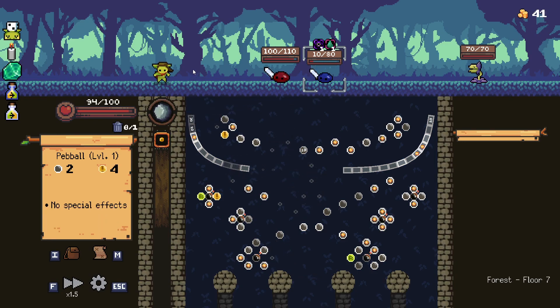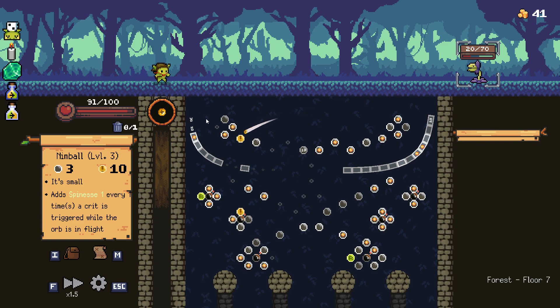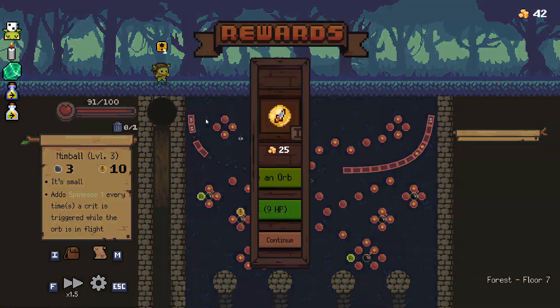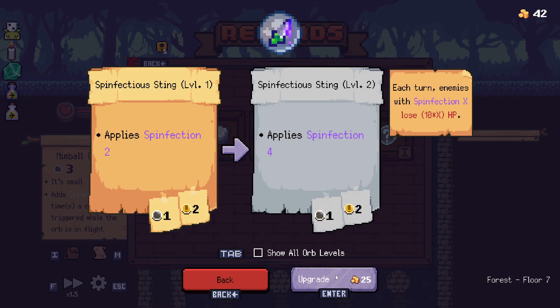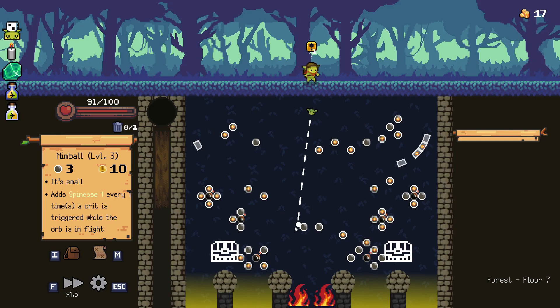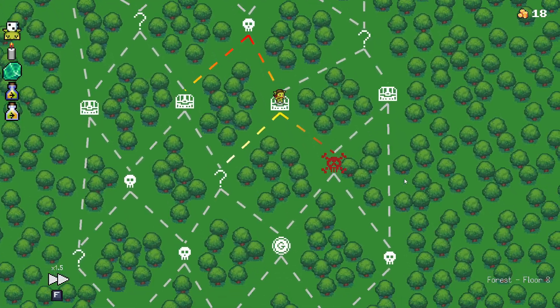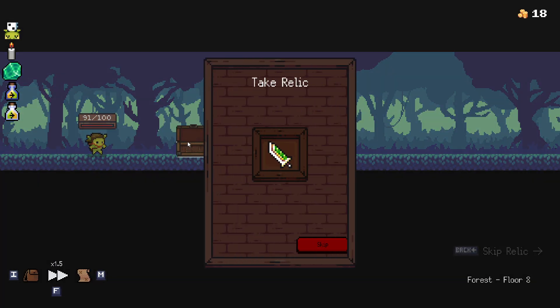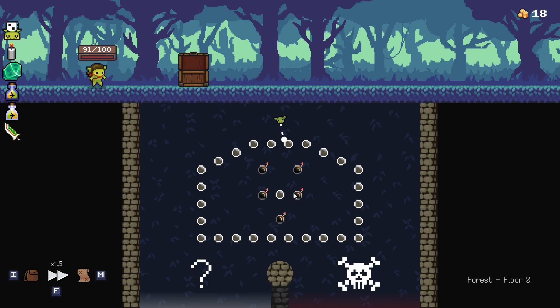There we go, I'm going to go down. Well, that's death for it. Upgrade an orb — let's get spinfection 4 on that. That's fine. Now, which one do I want? Alright, I want the right hand side. What chest do we get? Refilibuster? That's actually not bad. Alright, I want to take this fight, so let's just do that.